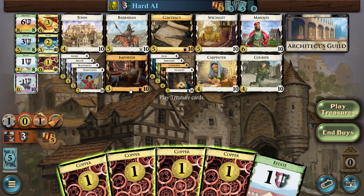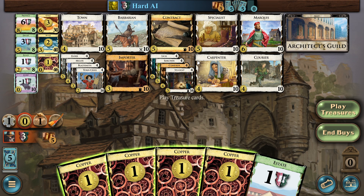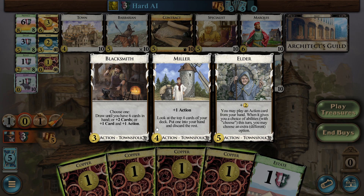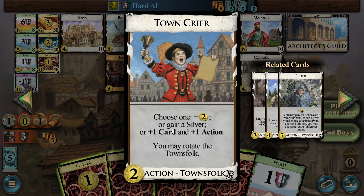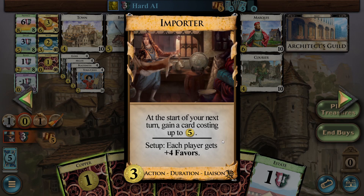I am purposely not looking at this daily at all until I start recording. So we've got Architect's Guild — I can't remember very much of the Allies expansion so I need to read this. I can spend two favors to gain a cheaper non-victory card. So as long as I've got favors I can double up, which is cool. We've got Townsfolk — this one lets you draw a bunch of cards and then play actions at the end; you can chain them because you can pick multiple options. Is this just a heavy Allies board? Importer: start your next turn, get a card costing up to five — I really like Importer.